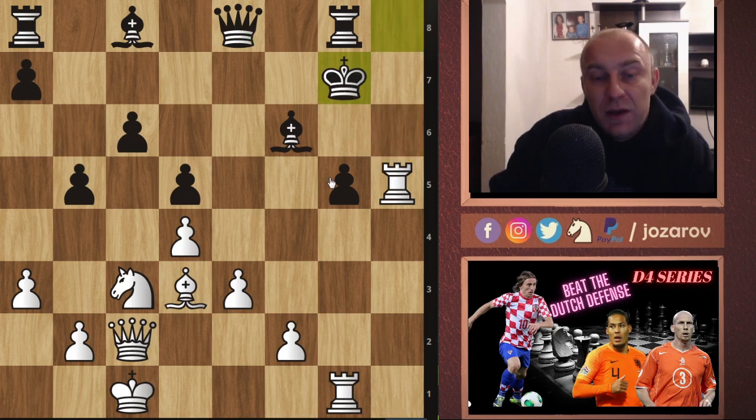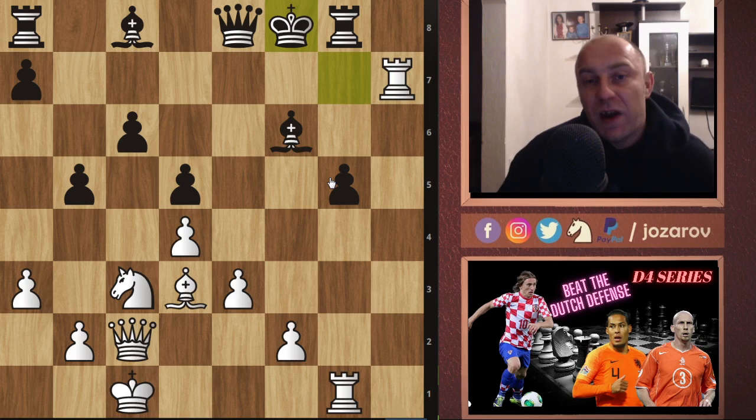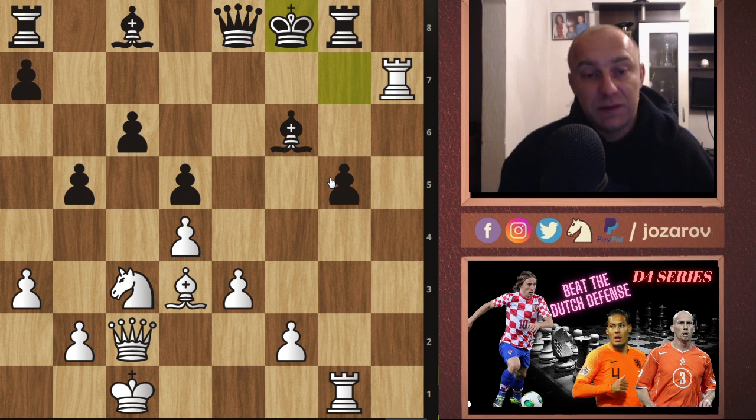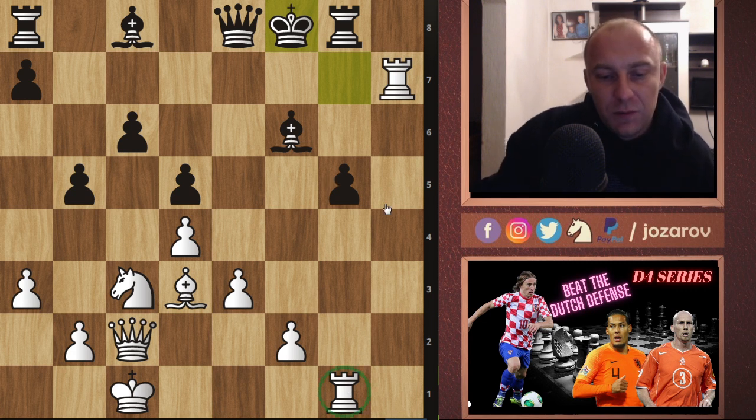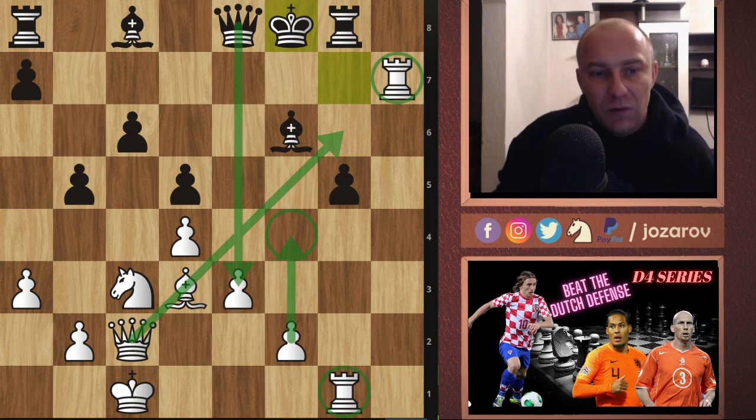Black has to take: knight takes g7, and we have hxg7 — the cool part is that it comes with a double check, so there's no time to take the rook. King to g7, and I played rook to h7. King to f8, and now try to find the best next move. What I noticed in my position is that the rook on h7 is perfectly fine, I have a queen and bishop battery, but f4 to break the position would be a little slow and leads to complications after queen to e3. I really needed a new tactical shot — forcing moves that make Black react.